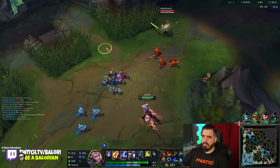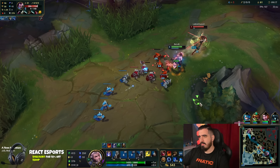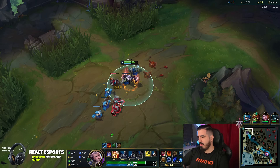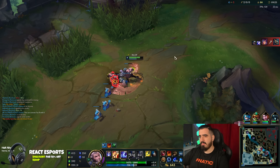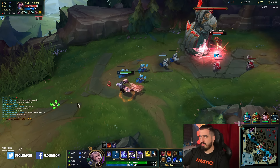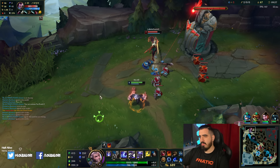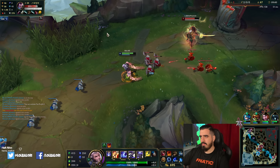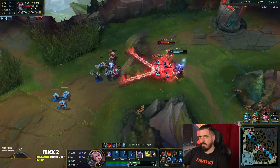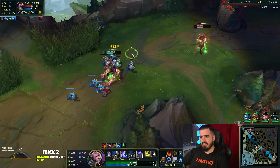We need to hit our Q first or just go in. I finally got the Mana Flow — don't die for that Drake, it's not even that important. When you hit someone, your Q is also going to do a very high amount of damage. It's going to be great to have.